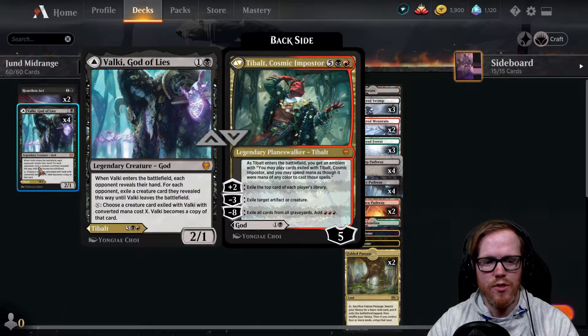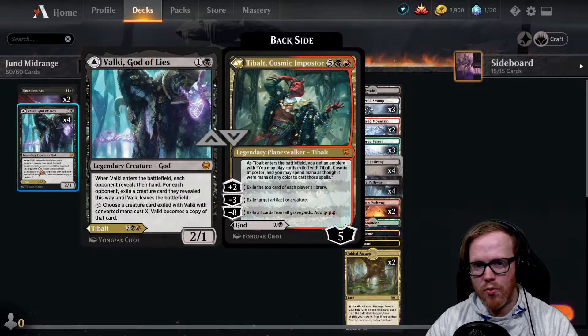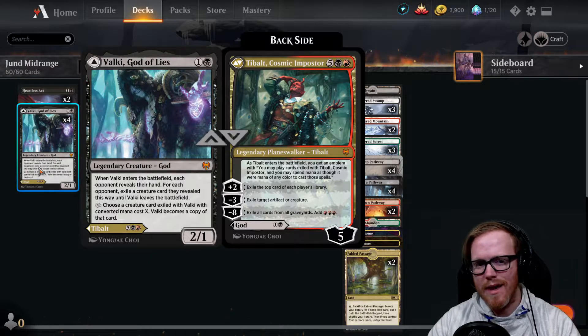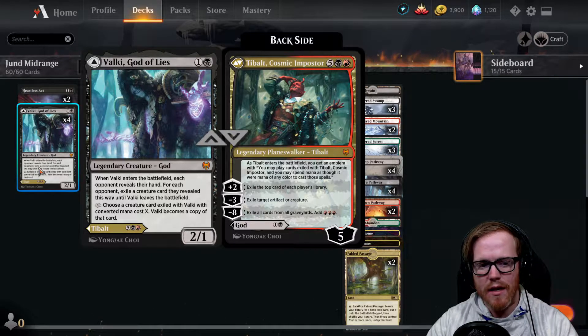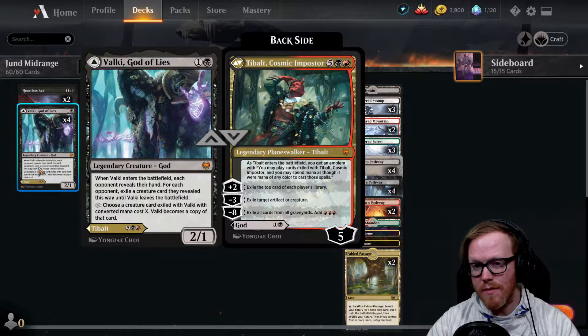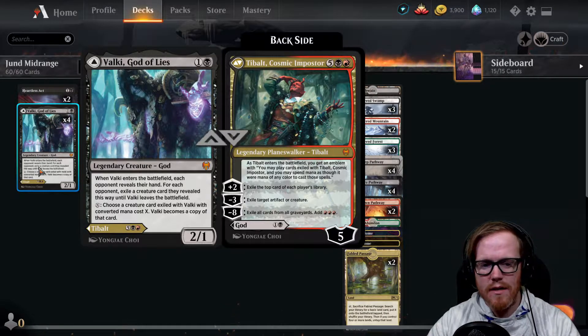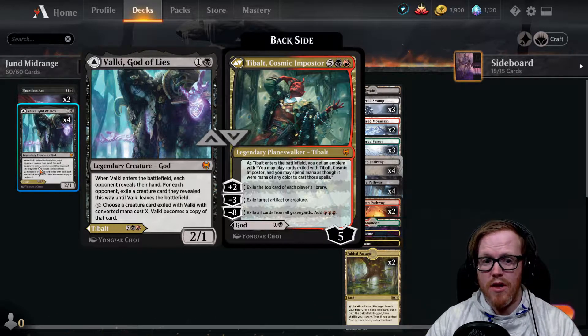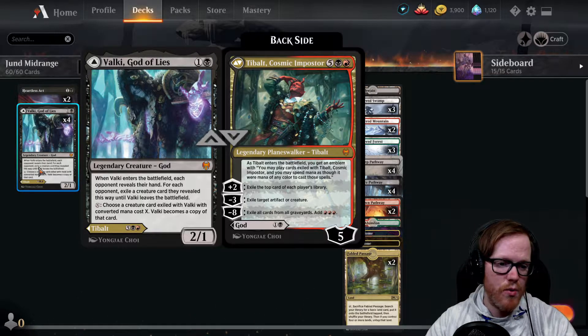If you play Valki on turn two, you can take their three-drop on turn three and play it against them, which is very annoying. On the backside, you can play him as Tibalt in the late game when you have seven mana. I actually really like Tibalt - when he comes into the battlefield, you immediately get his emblem. Cards exiled by Tibalt can be played and you can spend mana as though it were mana of any color to cast them.